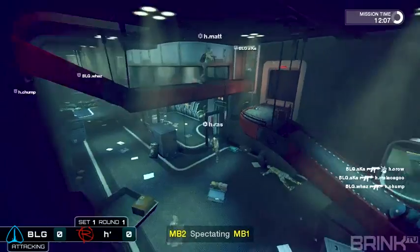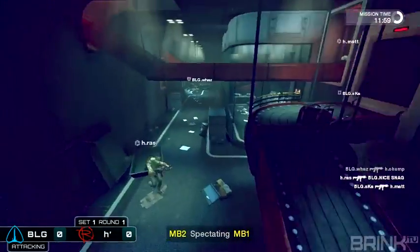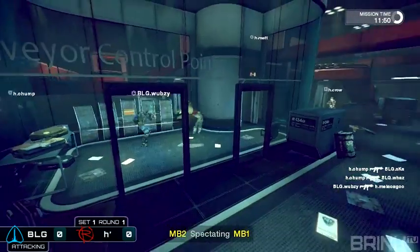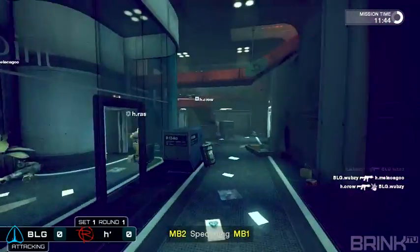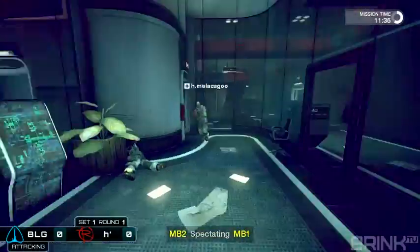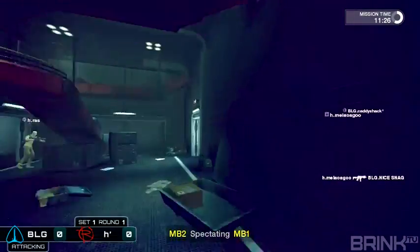Ska's going to be able to do quite a lot of damage up here. Waz is coming in — he takes one down. That being said, the rest of the BLG push gets put down, though Waz does make it in. That grenade from Ska didn't get anybody. It was a nice idea but it didn't quite pan out. This push shuts down again. 11:45 on the clock — we've almost seen half the time burned away and we have yet to see even a hack box plant on the main objective.